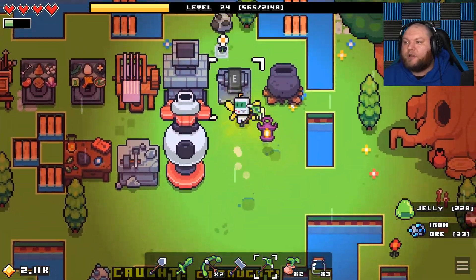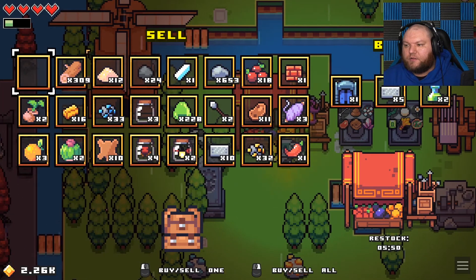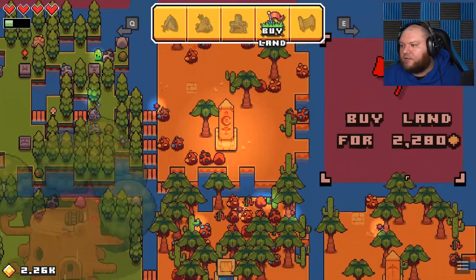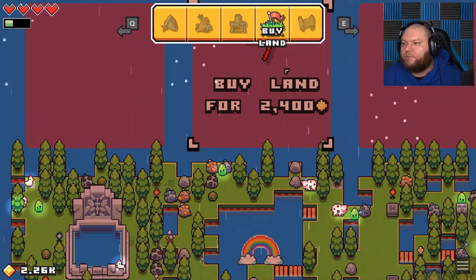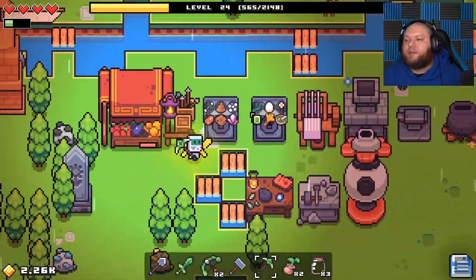So I'm going to sell those gems and that should be enough to get to that other piece of land. 2.26k — I think that's enough, isn't it? 2280 — oh are you kidding me, I need 20 more gold. You butt. You're a butthole.